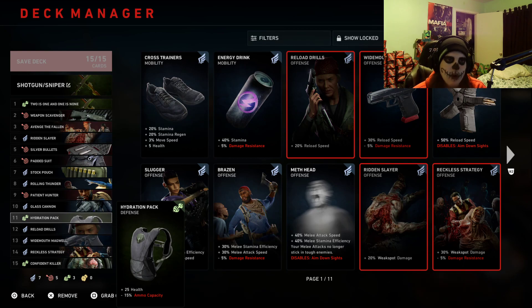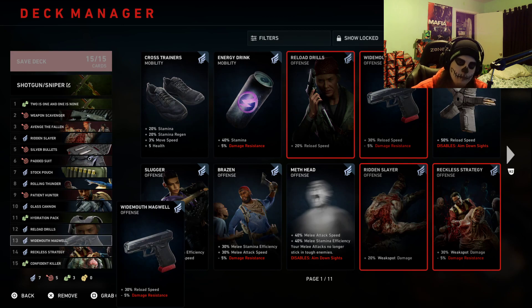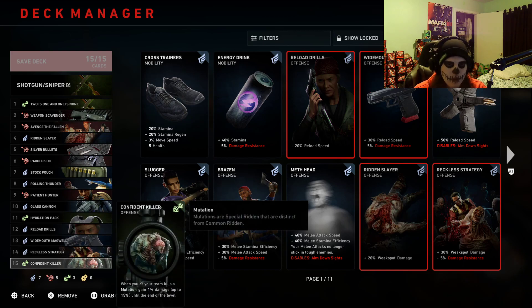For reload — obviously both the shotgun and the sniper have long reload times, so we mitigate that with a 20% reload speed card and Wide Mouth Mag's 30% reload speed, giving us 50% reload speed total. That's going to help a lot, especially with the sniper rifle and more specifically with the shotgun, considering some shotguns you have to go shell by shell — trust me, it's going to refill a lot quicker than you think with that 50%. Now Reckless Strategy adds another 30% weak spot damage, so you're at 50% weak spot damage at this point — special infected are going to be easy targets.